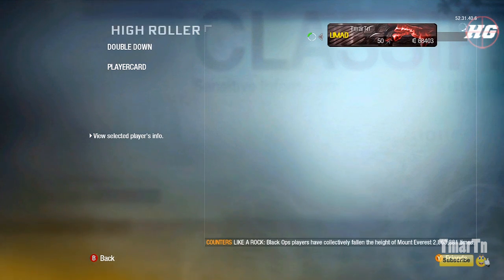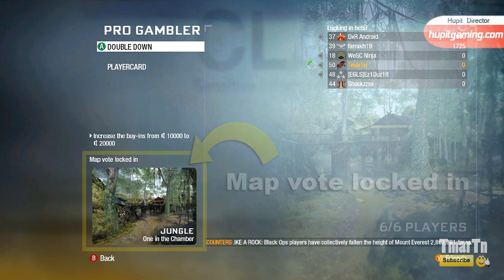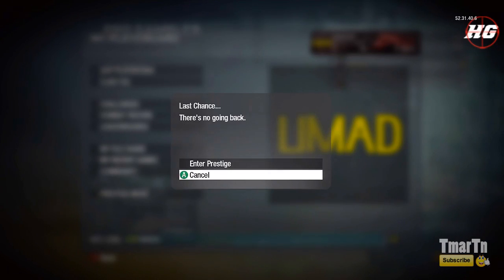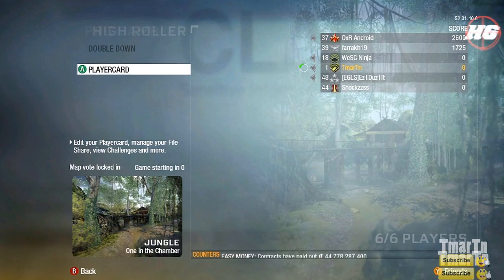Once you get in there, once you get in the lobby, wait until the map is picked. Once the map is picked and locked in, then you can prestige. Because what happens is when that map is picked, that's when the game takes your money and makes sure that you have enough money to stay in the lobby. So as long as you're not prestiged at that point and then prestige afterwards, you're going to be fine and able to play the game.